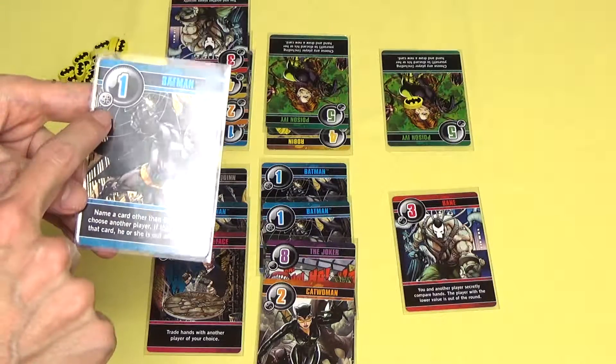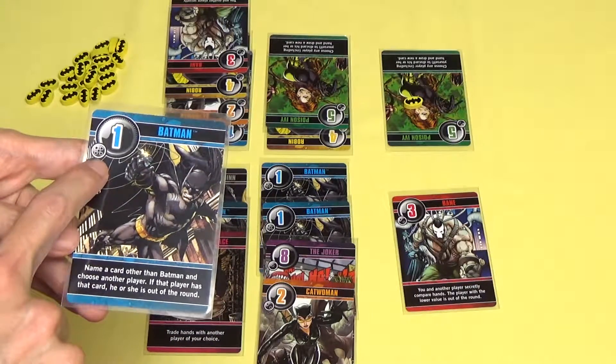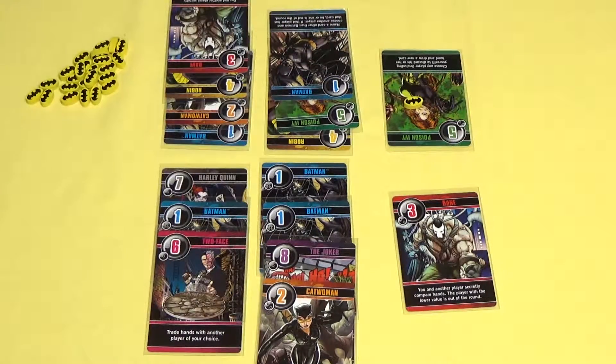Also, if you look at the top of the card you'll see a symbol. This symbol will show you how many cards of this type are in the game — so this means that there are five Batman cards in the game. That's Love Letter Batman Edition, thanks for watching.